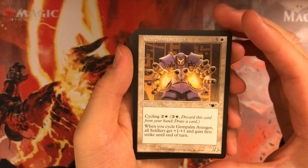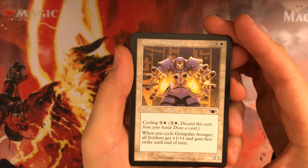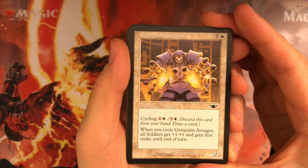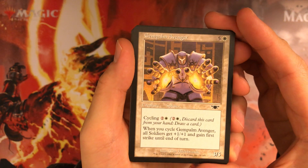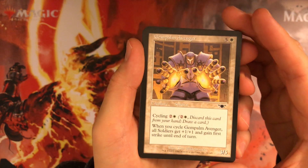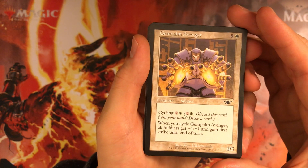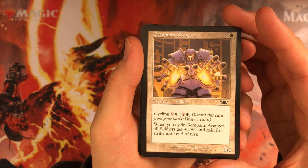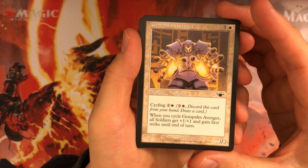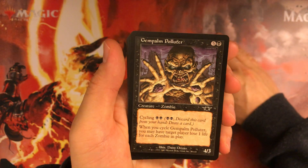Gem Palm Avenger — this is part of that cycle that cares about tribes. This one's a 6 mana 3/5, but if you cycle it, all soldiers get +1/+1 and gain first strike until end of turn. In a chaos draft, soldiers are a little more common as a creature type, so if I happen to pick up 2 or 3 soldiers this would be useful. Otherwise it's just a 6 mana 3/5 that cycles for 3, so not too exciting.